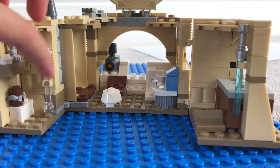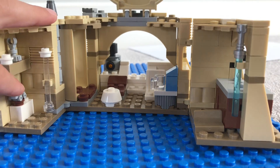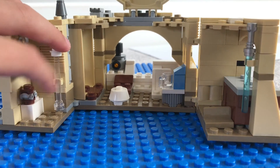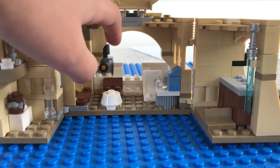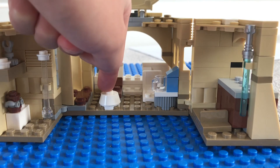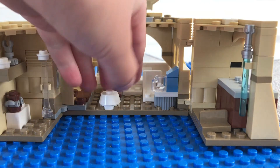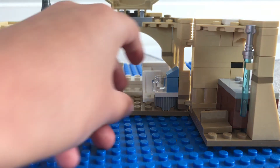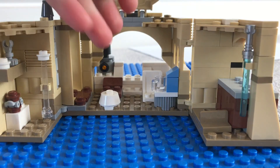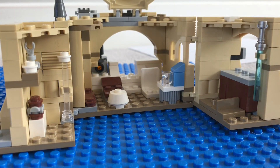Inside we've got the floating stick for your thingy — not sure what this is supposed to be. There's a kitchen in the back, a place where C-3PO fits, and we've got a message from Princess Leia. Then we've got a table with some water and a cup, and some chairs. That's about it — thanks for watching, see you on the next one, peace out!